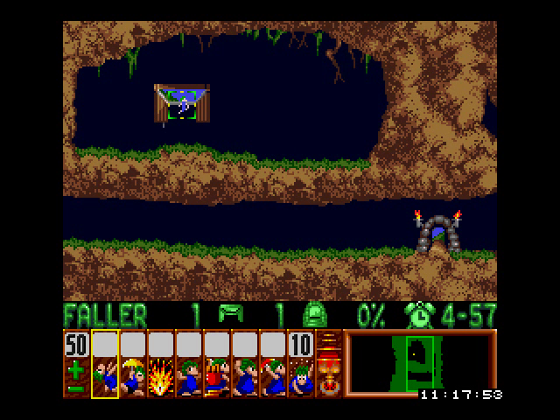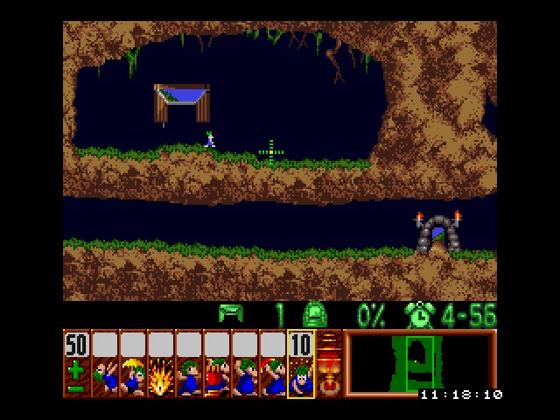The goal of the game is to get the lemmings that fall from these boxes down to the house over here. You do this by assigning the various tools, which are down here in your toolbox. This level gives you 10 diggers. Diggers will dig straight down. So let's dig straight down.